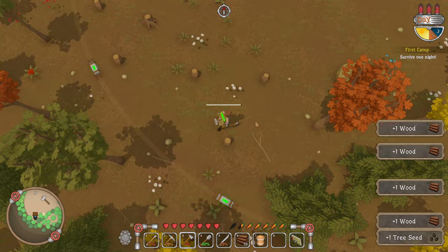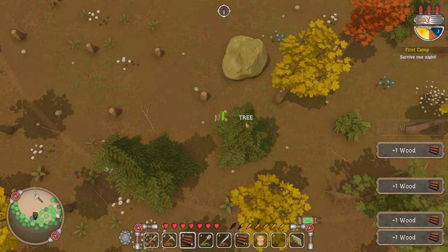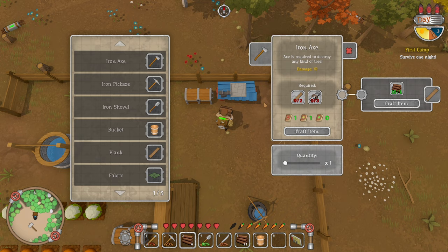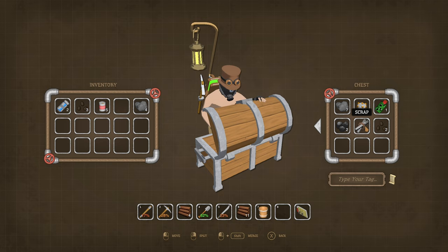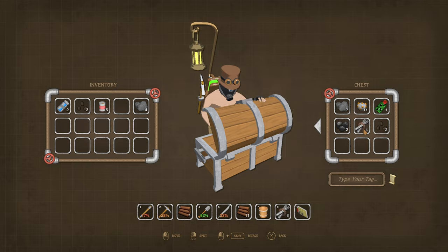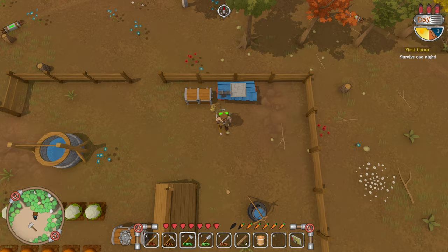We've survived one day, so we're gonna survive day two. There goes our axe, unfortunately — we need to work out how to make another one. An iron axe — two wood and three scrap. We can do that. Where's our scrap? Split, split again. Two wood and three scrap — or two planks. Iron axe — yes, craft. Perfect.